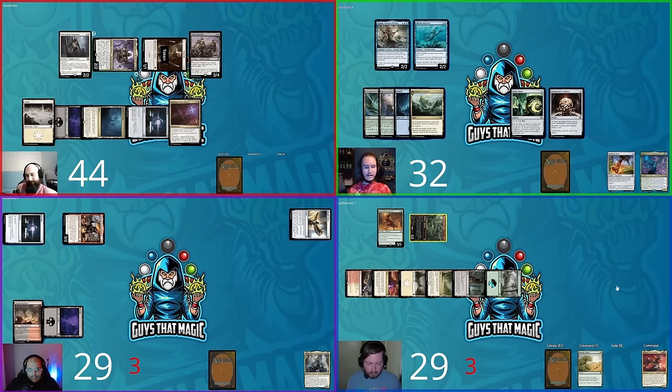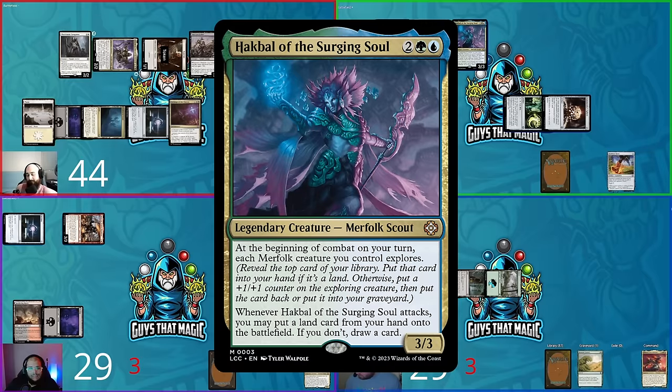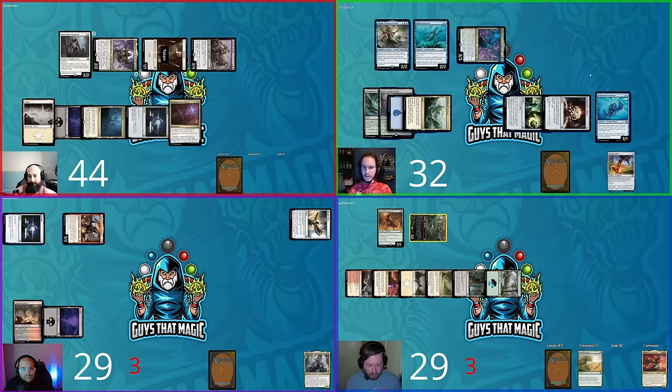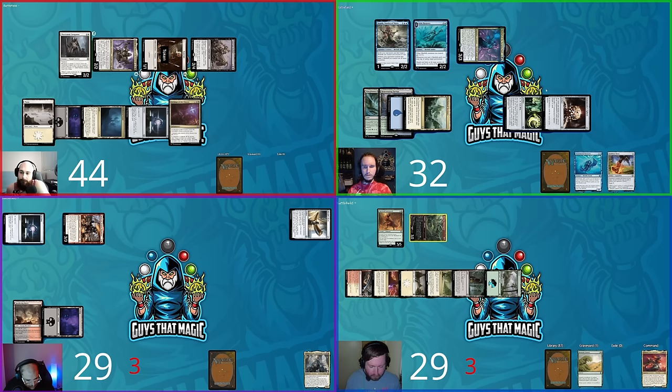Shane untaps, draws, and gets his commander out: tapping one-two-three-four, plays Hackball. Mario's trigger taps David's 3/4. Shane moves to combat — beginning of combat, Hackball triggers exploring. Kopala explores: it's a creature, put in graveyard and give a +1 counter. Mario explores: it's a land, put in hand. Hackball explores: another land, put in hand.